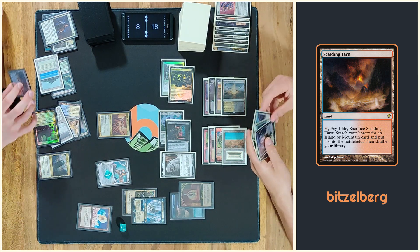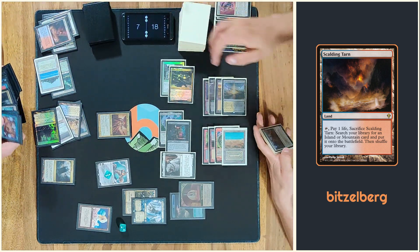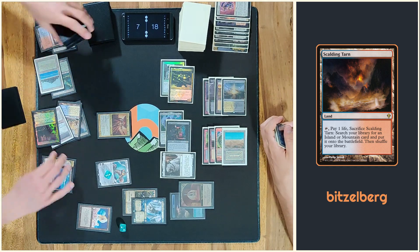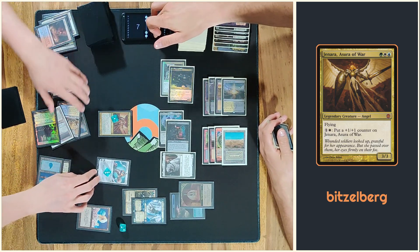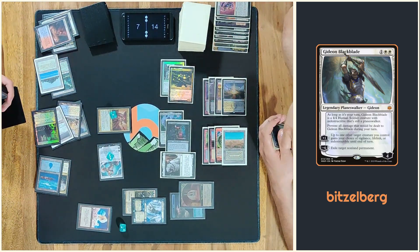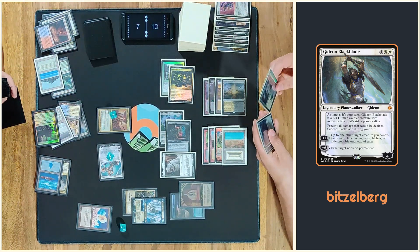Swing for the mark. I'll fetch. Okay, go down to 7. Some kind of white source. And then I'll put a counter on there. So I hit for 4. And then hit 4 with both — that's 8. So I get the Monarch back.